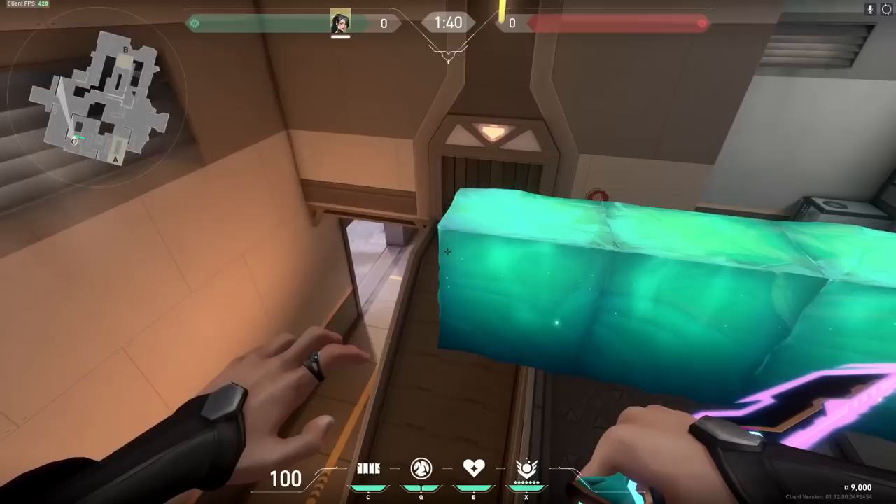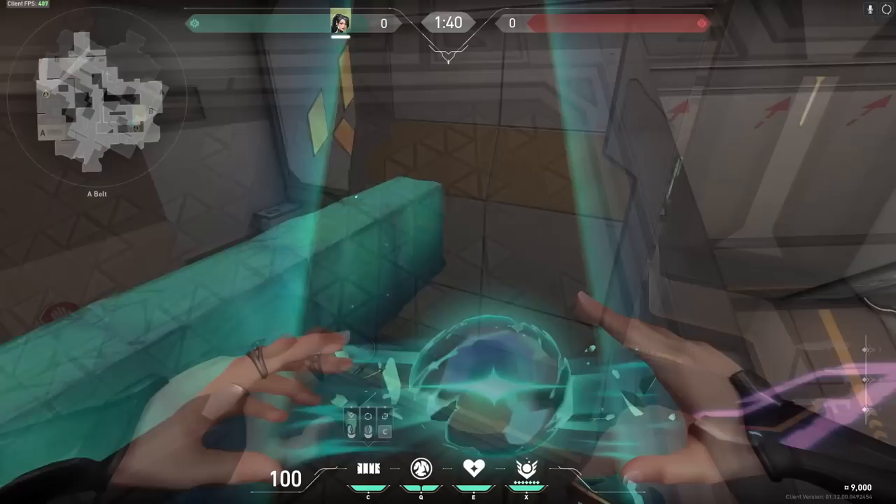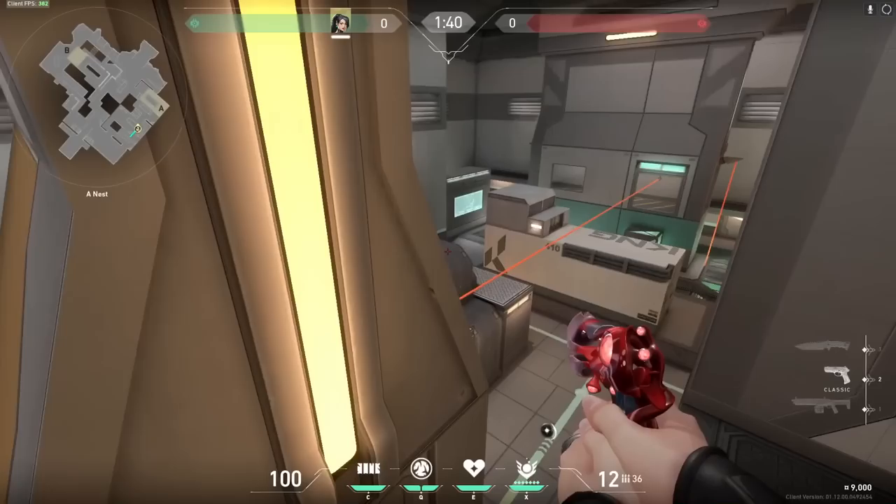The standard wall boost. When I refer to the standard wall boost I am talking about the one which allows you to build an extra block off of a ledge in order to create an obscure off-angle wall. Here are some examples of me using the standard wall boost.